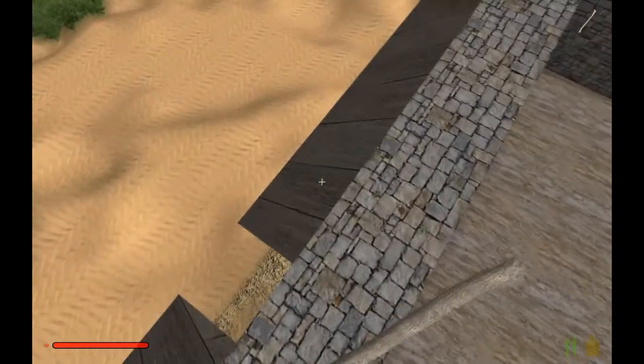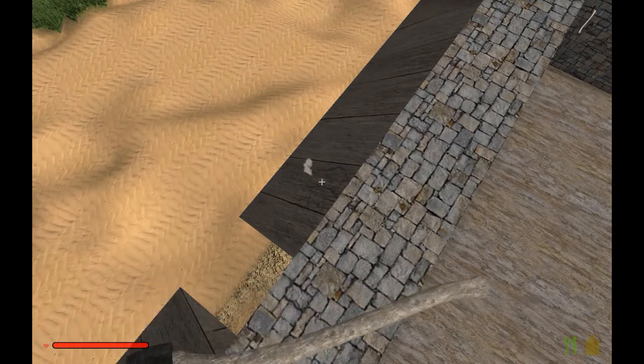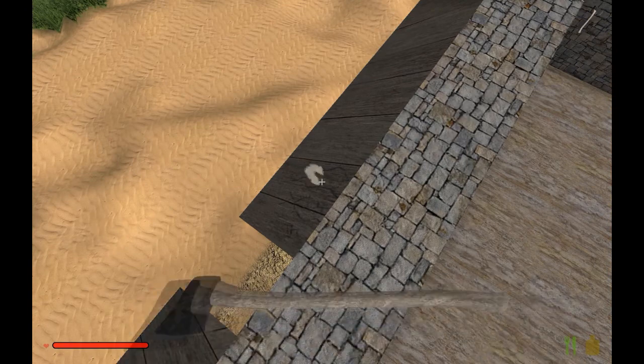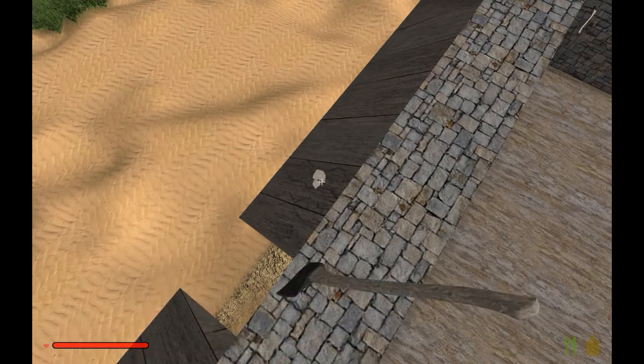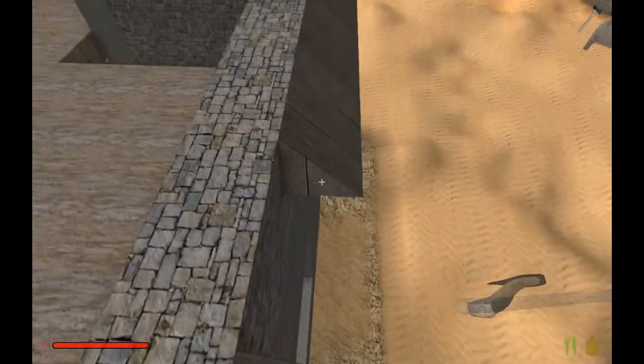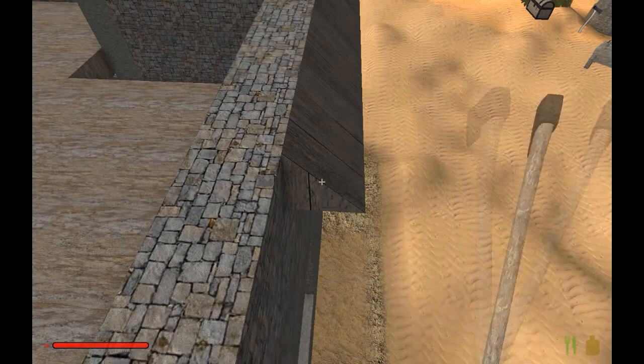That's where part of the window is. I'm going to leave some of this roof up because I want to see and measure where the window is. So we're working on the beach house today, getting stuff done and trying to get things together and completed.